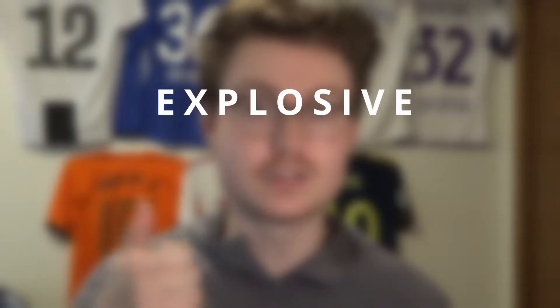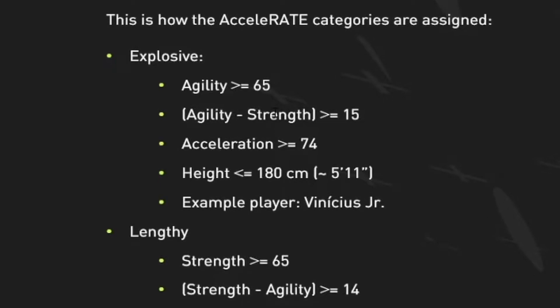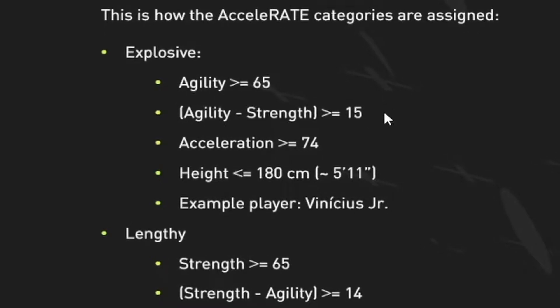Now there are three different types: explosive, controlled, and lengthy. On each of these types you need specific requirements. For example, the explosive type requires more than 65 agility, and agility minus strength must be greater than or equal to 15.